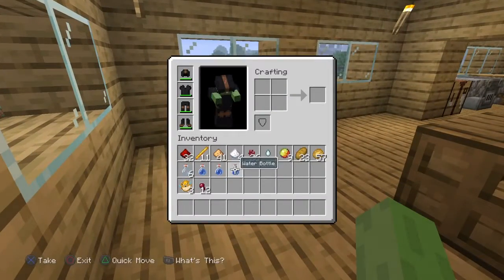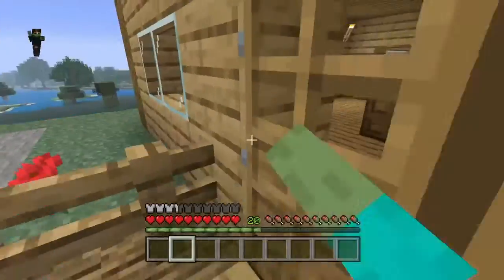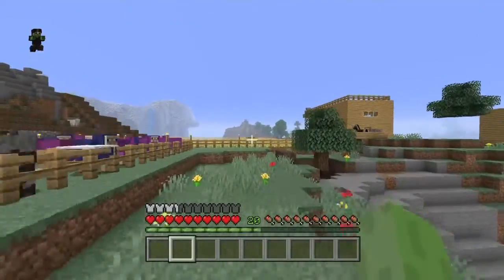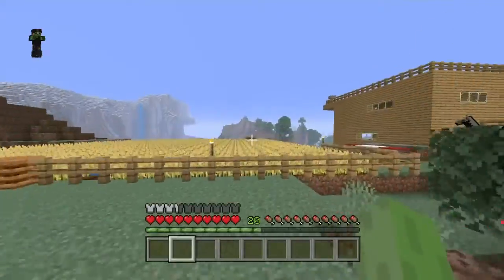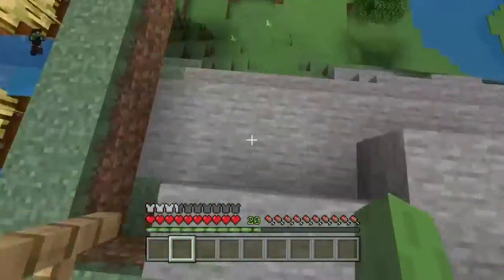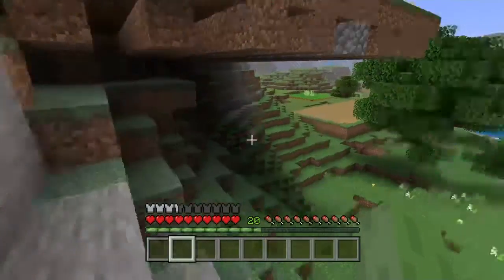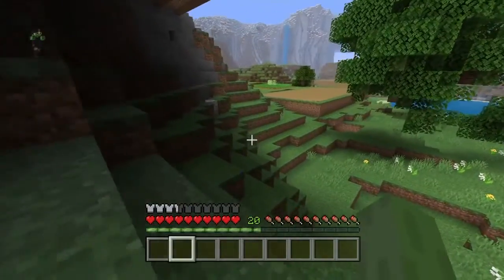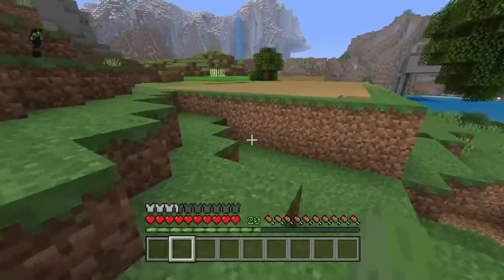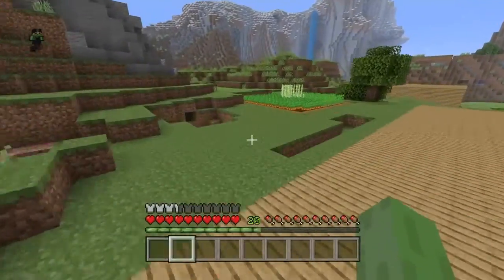Do I have everything? My inventory seems to have all the stuff I need. I'm going to go ahead and check my sugarcane farm because I think I might need just a little bit more sugarcane. Has it grown? Yep, some of it has. I'm going to use that to make sugar because I do need some sugar to make some of my potions.